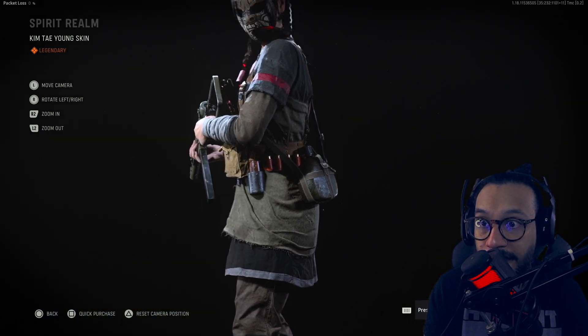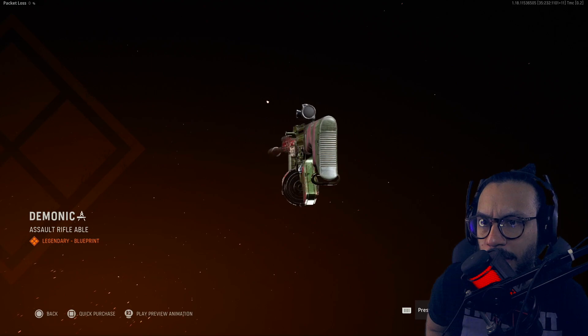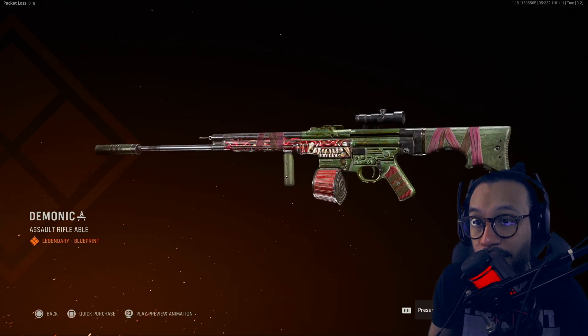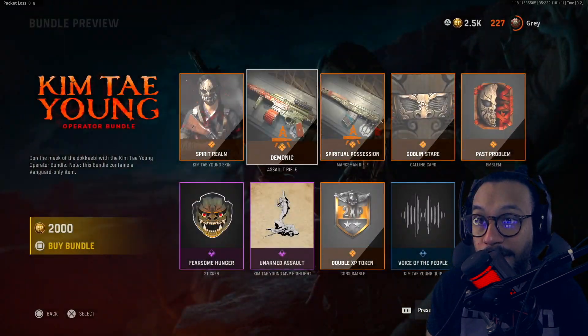We get the Demonic assault rifle blueprint — this appears to be for the STG. It's called 'Demonic.' Unfortunately, no tracers, no dismemberment effect, which is kind of unfortunate. Full 360 — looks great, really good looking blueprint.